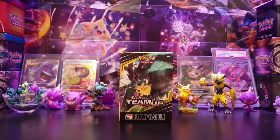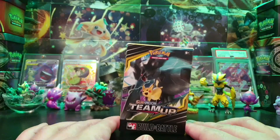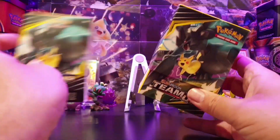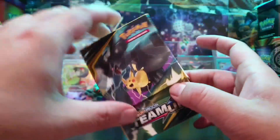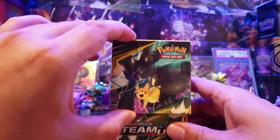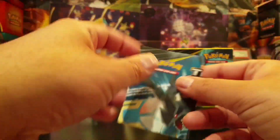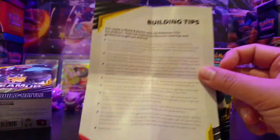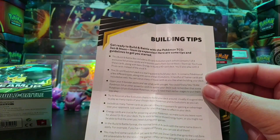Once you get to pre-release and register, you'll eventually be given a Build and Battle Kit — you've probably seen these before on our videos. Take the sliding case off — a lot of people don't realize the top slides off. You're then presented with a deck box you can use to store your actual deck once you've built it. Inside you're going to get four packs of Team Up, plus one of these instruction cards which explains what you're doing. You also get a sealed 23-card evolution pack.